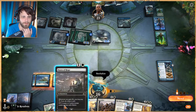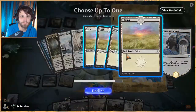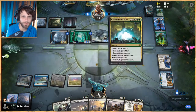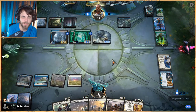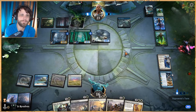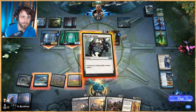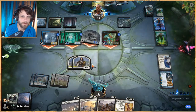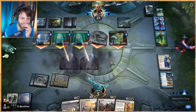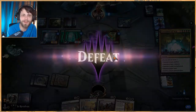That doesn't tremendously matter I don't think. We Birth of Meletis first, get this, get this, and then pass. We're able to Raise the Alarm in response and just block, but chances are we're just dead. We knew this deck was ambitious. We can't wait for them I guess. Alright, it doesn't really matter — we're definitely gonna die. We get to blow up a land, but we're just going to go ahead and concede. Moving on to game three.